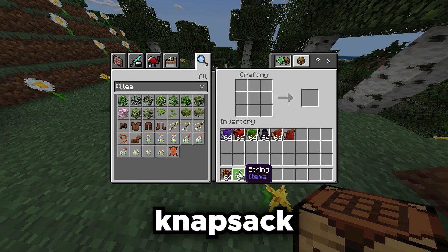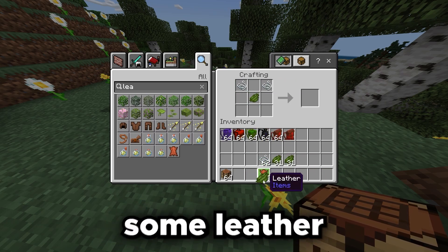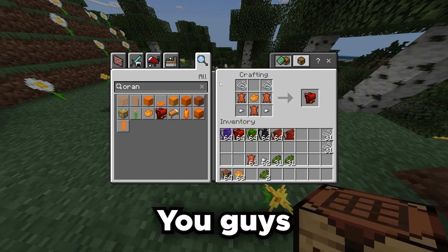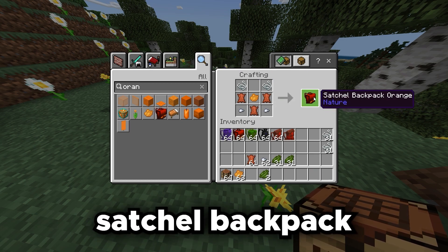To get the knapsack backpack, you guys just need some string, green dye, and some leather — and you can craft it right there. To get the satchel backpack, you just need some leather, orange dye, iron nuggets, and some string, and you'll get the satchel backpack.